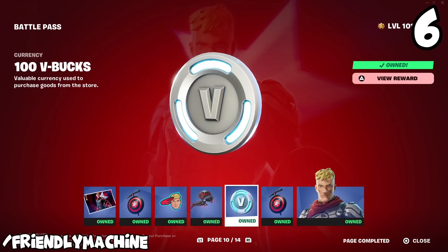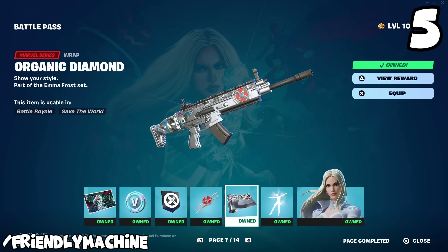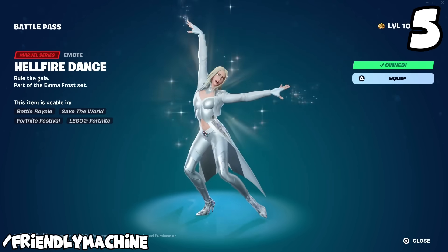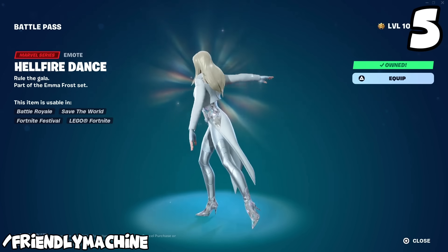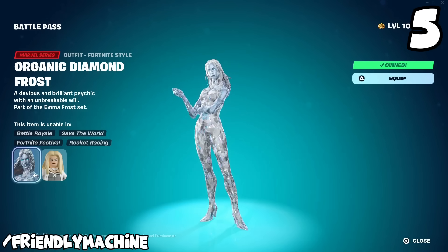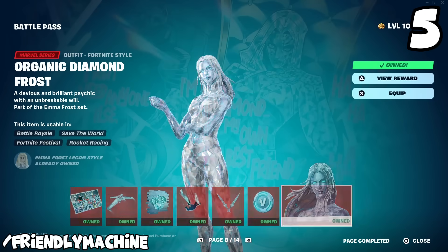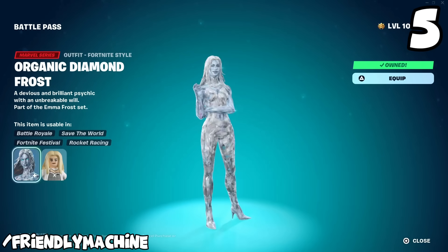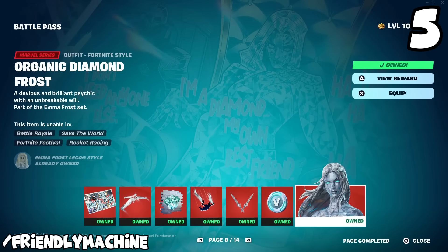At number five is Emma Frost. A lot of people might dog on this skin because she's not a hugely notable MCU character — I'll admit I'd never heard of her before. She is a really clean skin though: the all-white version is super sleek, same with the all-black version. But there is one variant that sticks out above the rest and might just be the best skin in the entire battle pass — it's like the crystal silver version. It's so clean that if the skin was just that version, I'd probably put it at number one. That variant alone pushes her to number five.